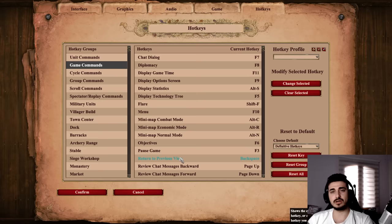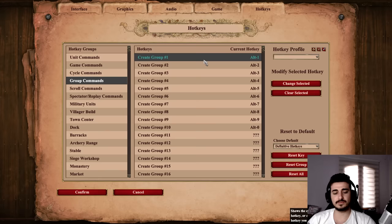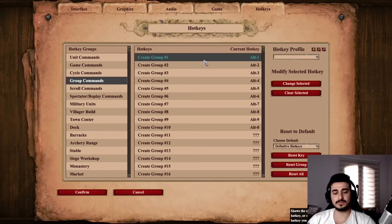In general for hotkeys, start with the default ones, then start adapting them, and make sure you're using the good hotkeys available to you. I personally use a pretty full custom setup at this point because I've been playing for 10 years. Starting with the defaults is a good way to just learn the base game. For control groups — I use alt for making my control groups, but you can start by using control. Both are good options. Make sure you understand what control groups are and how to use them. If you have any questions, let me know in the comments below.